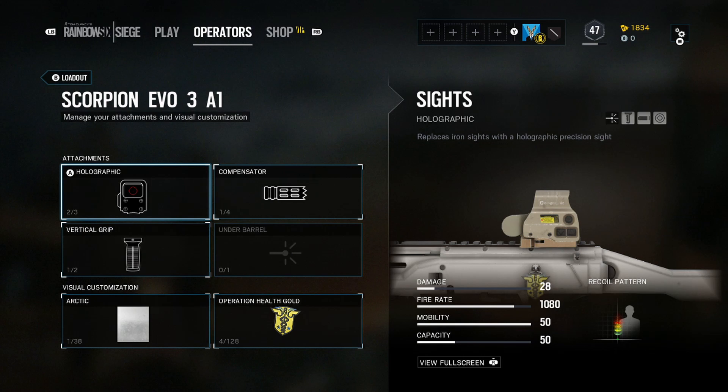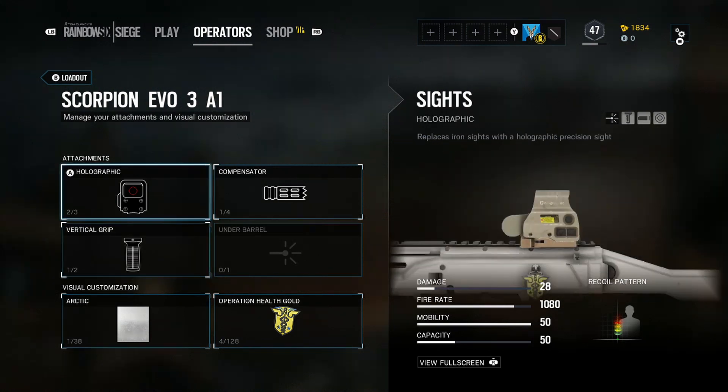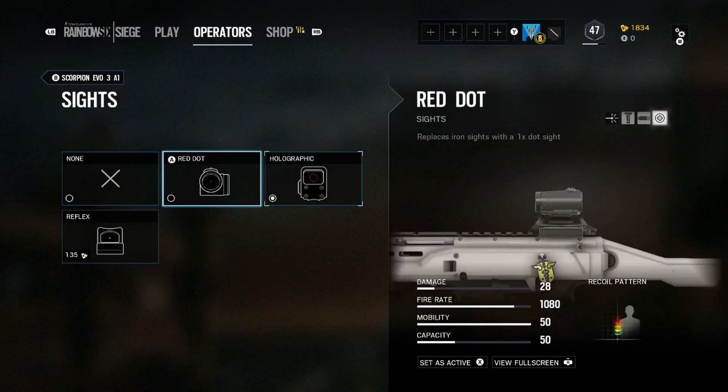Her Scorpion Evo 3A1 is literally a beast. It's an amazing gun. It has like no recoil, 51 rounds. It fires super fast, and the accuracy is amazing. There's a little recoil, but still, it's an amazing gun.